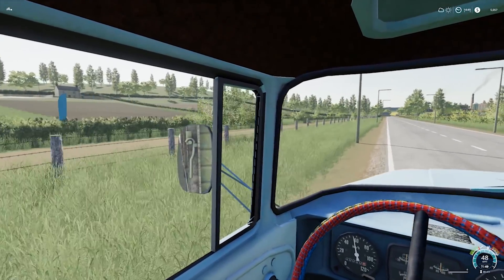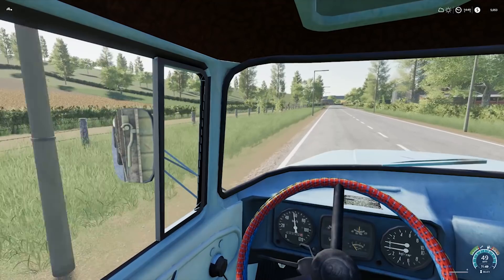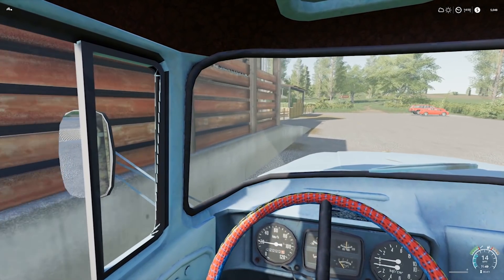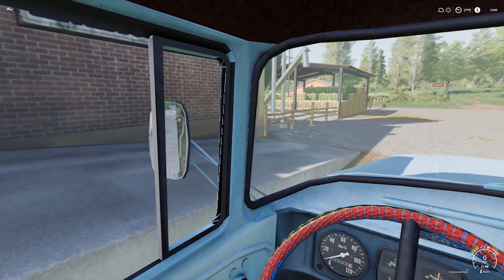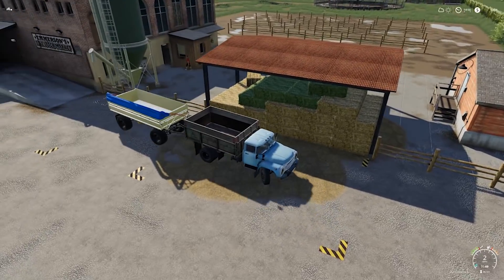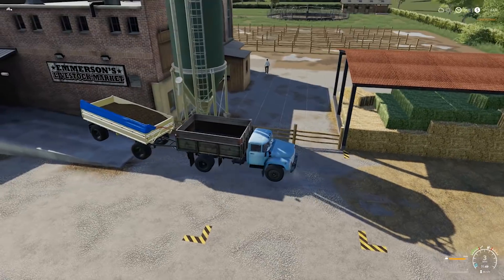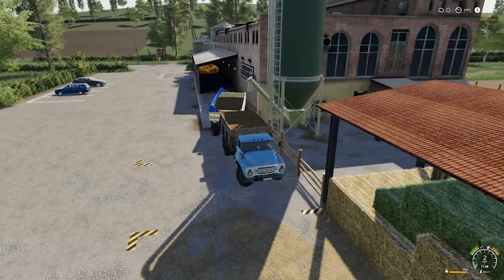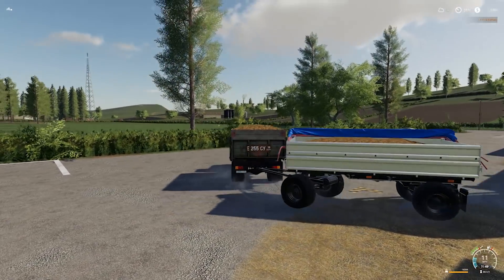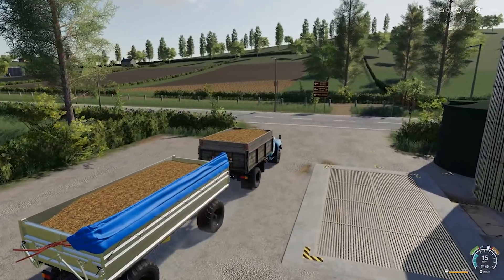We'll head down to the market past Adrian's and past the guy with two signs. He's being productive — he is growing. We'll pull into the market here and fill up the trailer with manure. We got 18,350 liters — kind of an odd number of manure. Let's head down to the greenhouse and give this to them. We'll be paid a small transport fee and I'm curious to see what it ends up being. It might actually be beneficial.